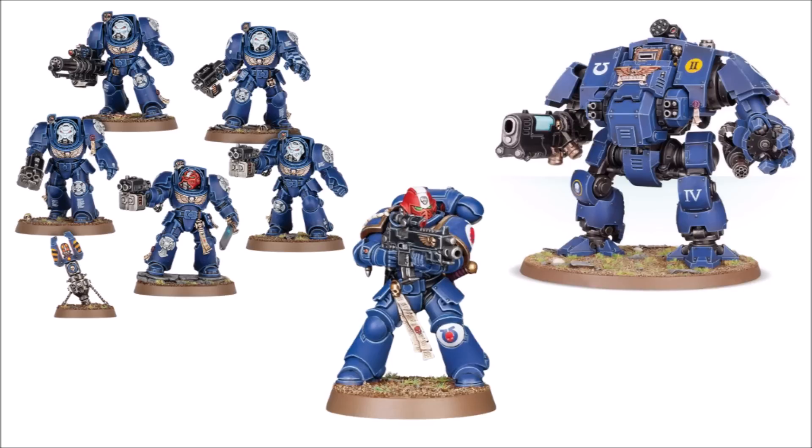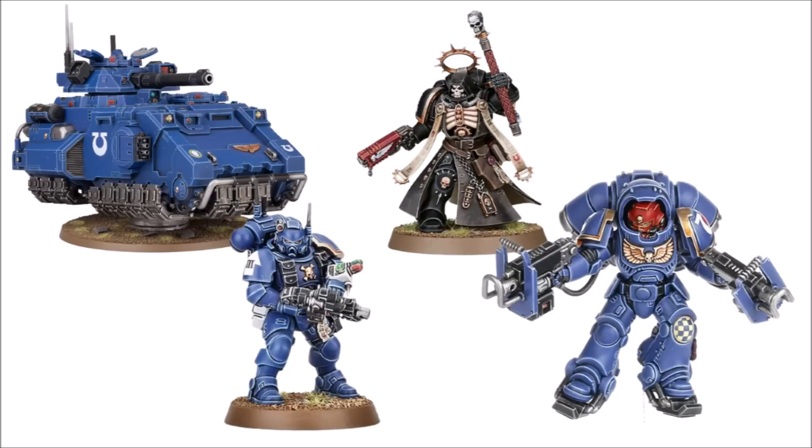For a taster of what you might expect: First Company Terminator veterans in exo-armour with power fists, a veteran intercessor holding a bolt rifle, and a sinister Redemptor Dreadnought housing the shattered remains of a fallen battle brother. There's also a hovering Gladiator Lancer tank with a great big anti-tank laser destroyer, a Phobos marine with a helix gauntlet to heal his friends, a skull-masked chaplain to lead the battle brothers, and a jump-pack Inceptor on the bottom right striking from the sky with assault bolters.